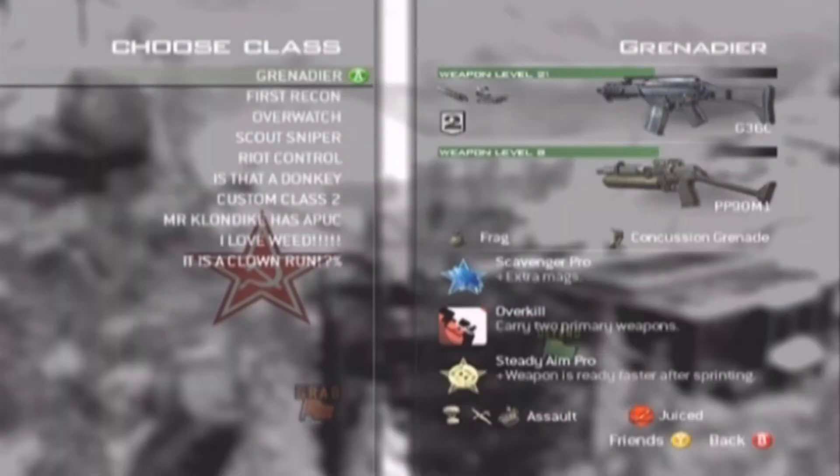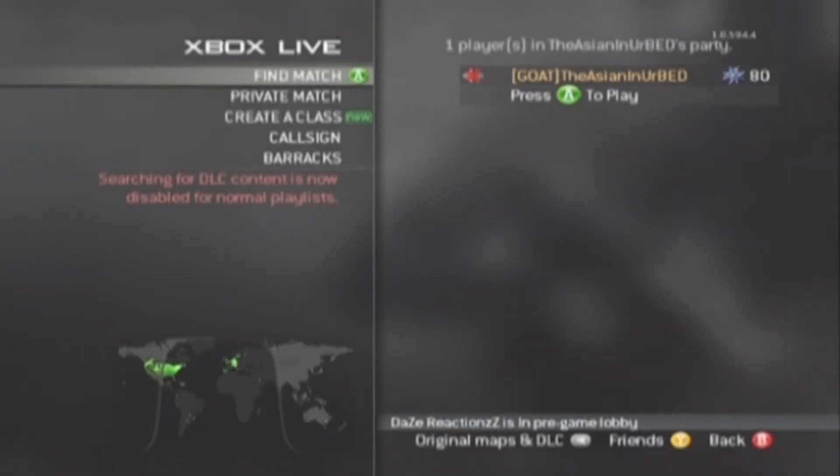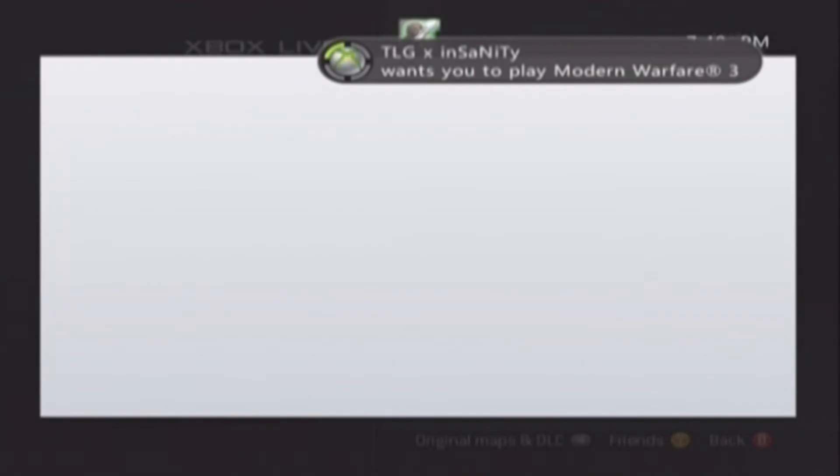When you join back, you should see the lobby as usual — it should show 18 people, and then some people are already in there. You'll see here in a second what I'm talking about.